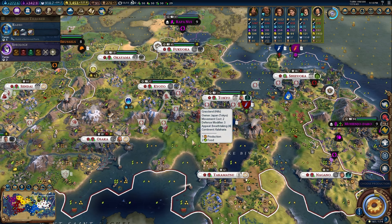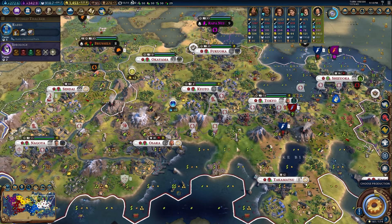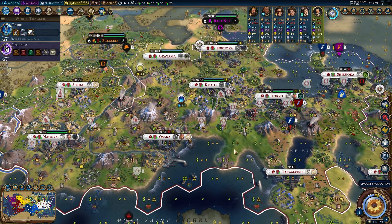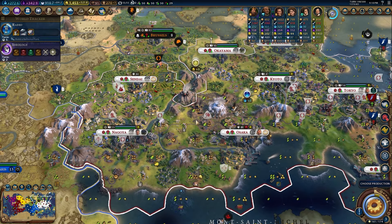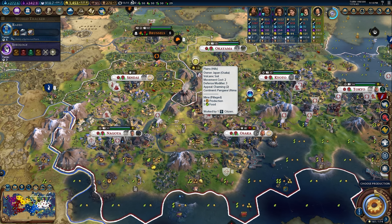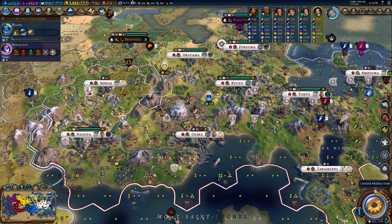Hey everybody, Bradley is back. We're here with Tokugawa — this is Part 3. If you haven't watched the first two parts, go do it. I'm coming fresh off watching Chappell Roan's VMA performance — iconic queen, she was serving at the VMAs — and I'm just in a great mood. We're gonna finish this Civ game, science victory, plop down space ports, get into space, let's rock and roll.